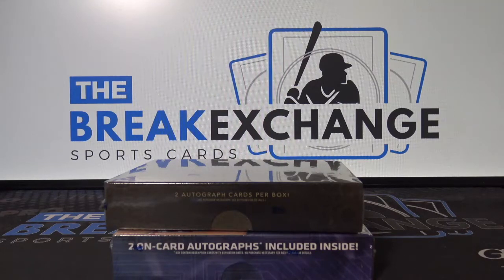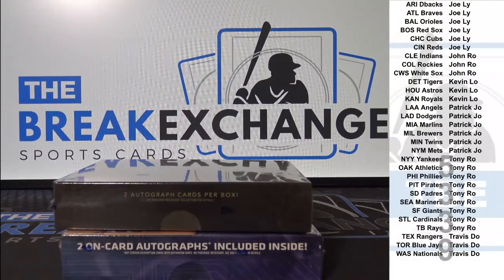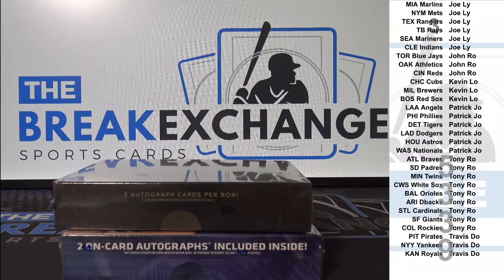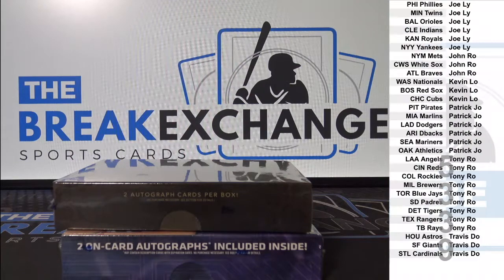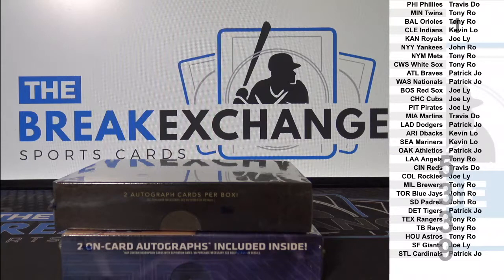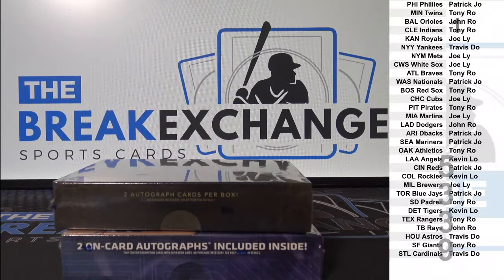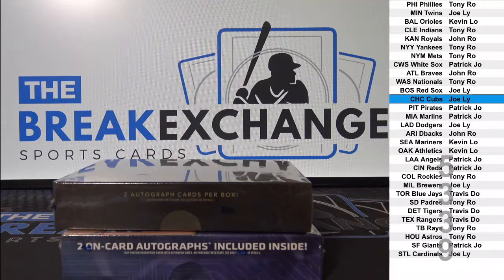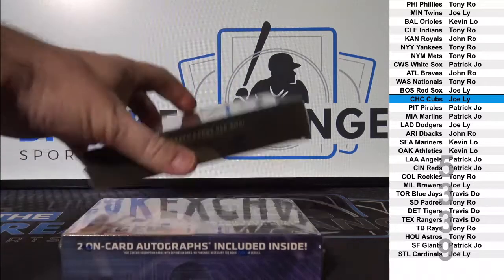Break ID number five-three-three-nine, 2018 Topps Five Star and High-Tech baseball dual box break. Only three left in National Treasures, four left in Inception. Joe LY with a free spot — High-Tech first.